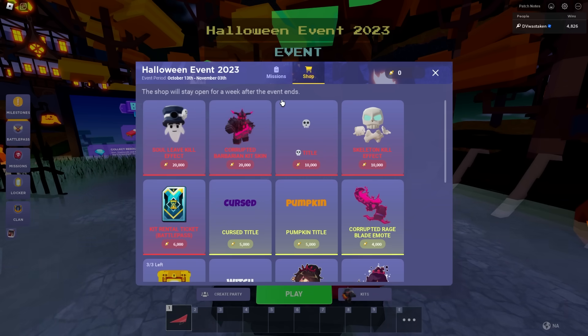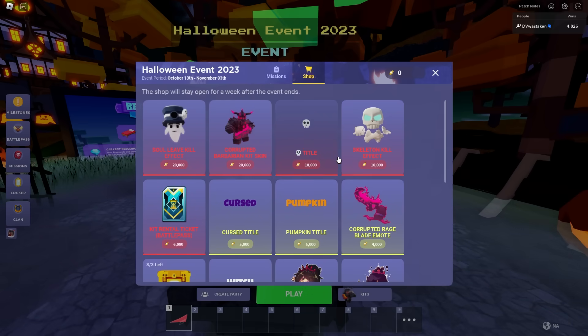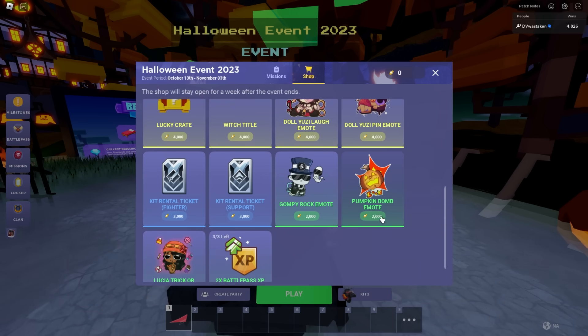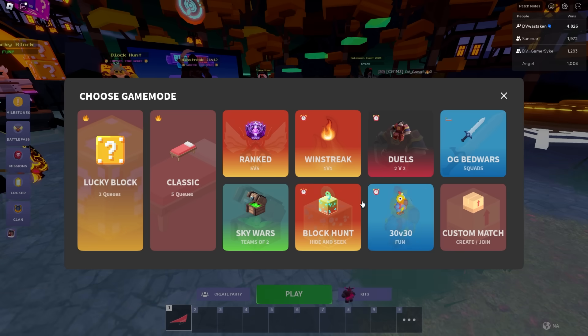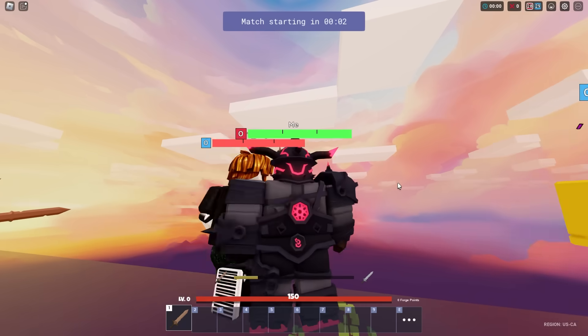Here are the different items in the shop. This shop will stay open for a week after the event ends — the event goes until November 3rd. There's a soul leave kill effect, a corrupted barbarian skin, a skull title, skeleton kill effect, a kit rental ticket for 6,000 candies, cursed pumpkin, corrupted rage blade emote, lucky crate, pumpkin bomb, and more. That corrupted barbarian skin and rage blade look sick.